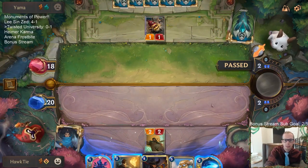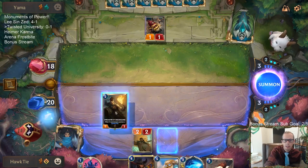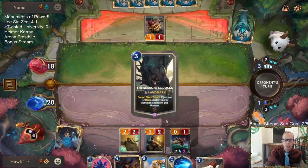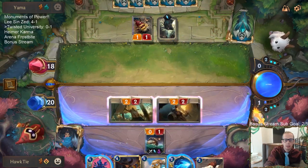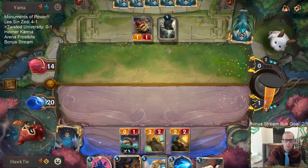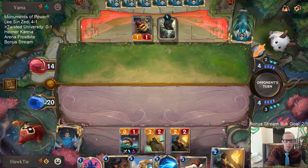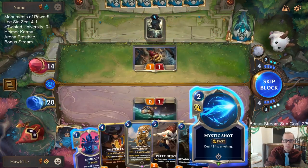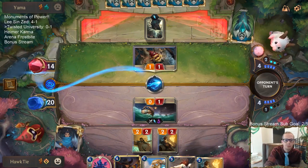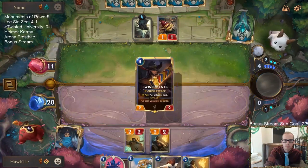So I have to pass. I don't want to play Dreadway Deckhand — and then they just challenge my Powder Keg for free. Doing that does give me extra spell mana, sure, let's do it.